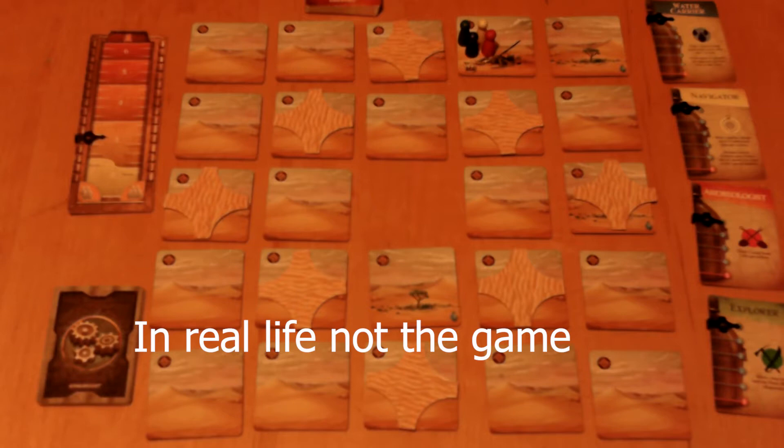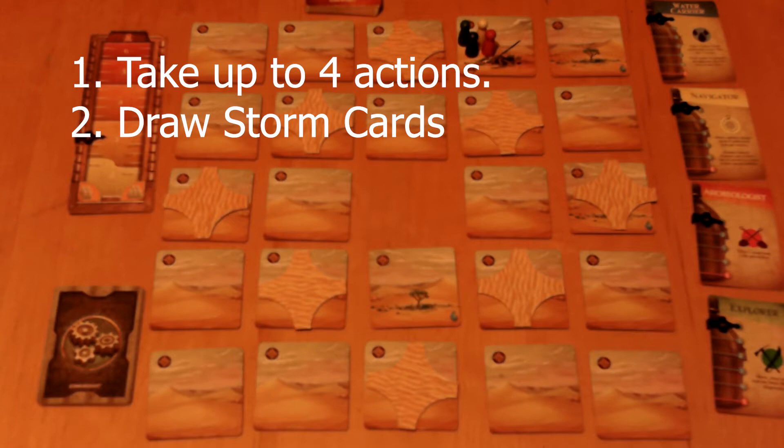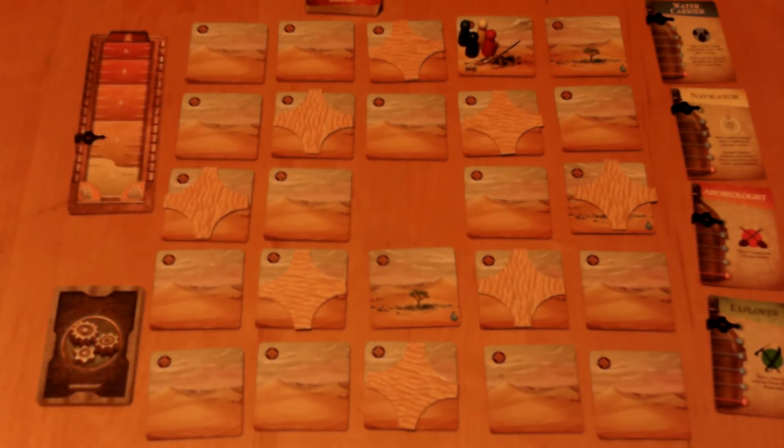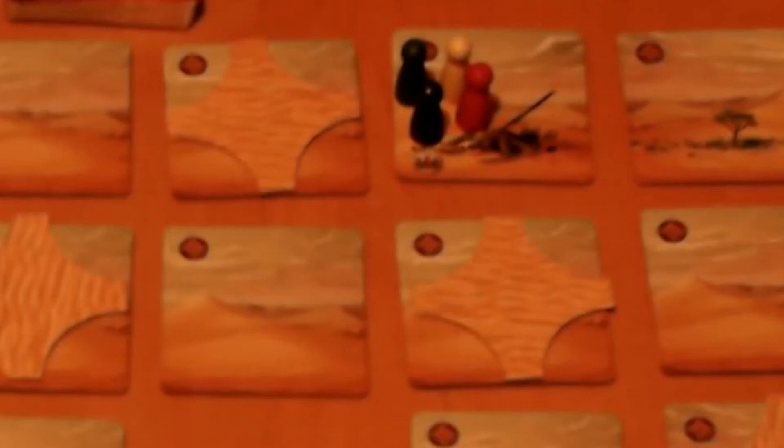Starting with the thirstiest player, each player goes around doing two things in order: take up to four actions, and then draw storm cards equal to the current storm level. Note that you don't have to take all four actions — you can even take no actions if you wanted to, although it's highly recommended that you do take actions.